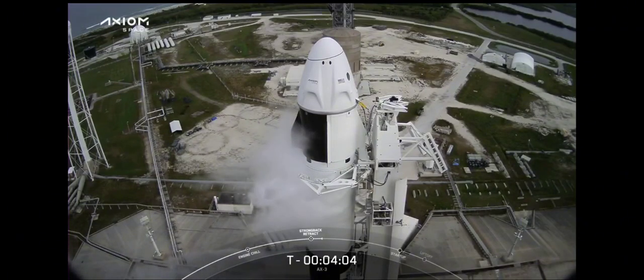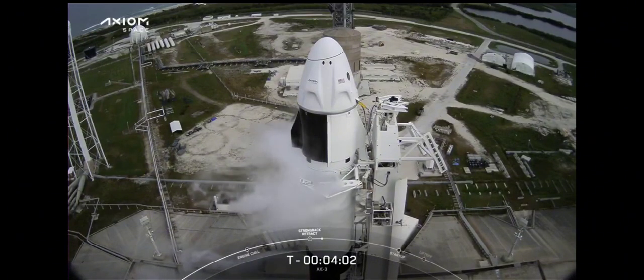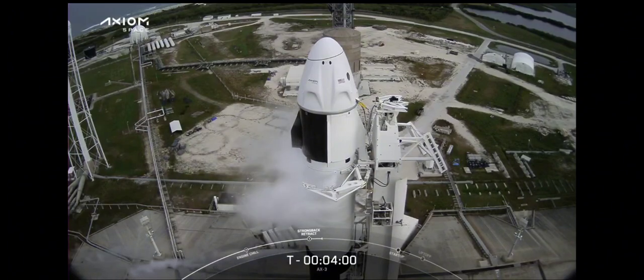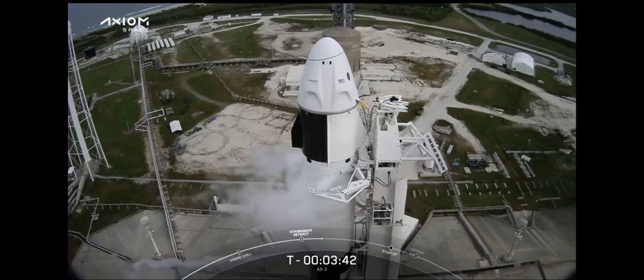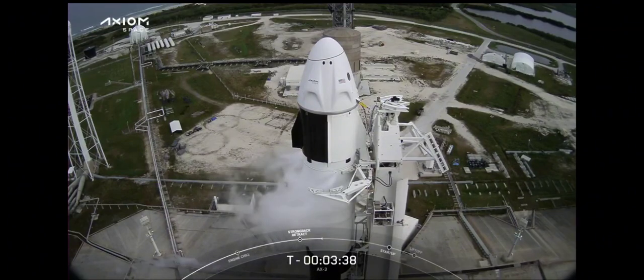And there they are now, and then that strong back will retract a couple degrees away. As I mentioned before, RP1 is completely loaded onto your vehicle. You're still holding liquid oxygen onto your first stage side.